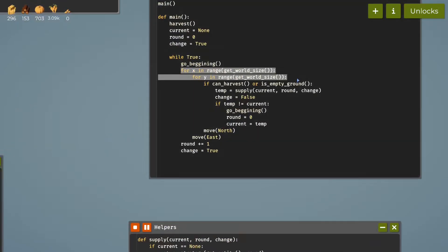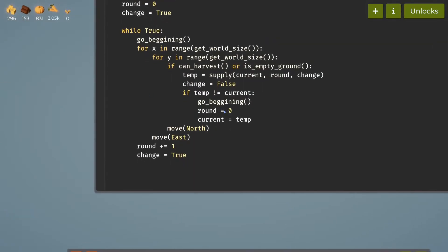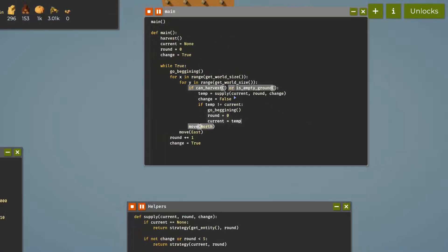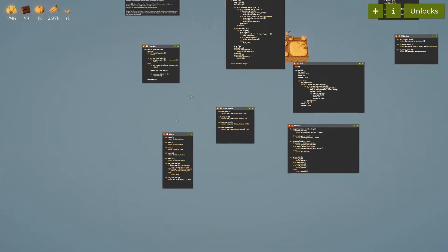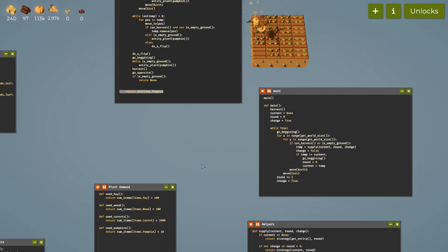Inside the function we go through all of the different positions possible. We're now moving north, then we move east once we've reached the edge of the map. Then 'temp' is set equal to 'supply' — temp is more suited to the name. It's just so that 'current' isn't automatically changed when you call supply, and to make sure that we keep track of when the crop is changed.